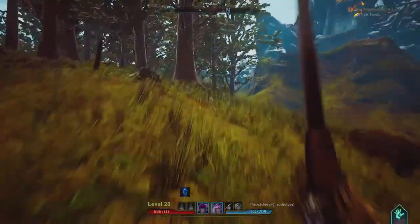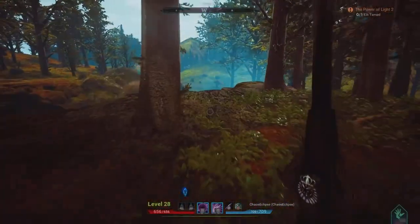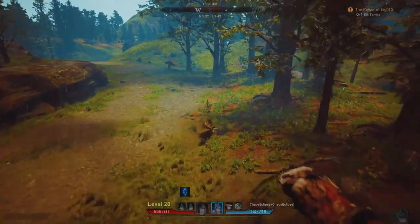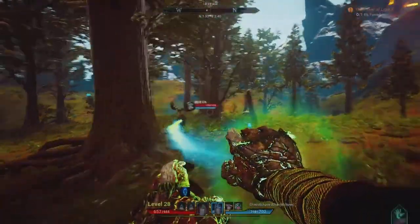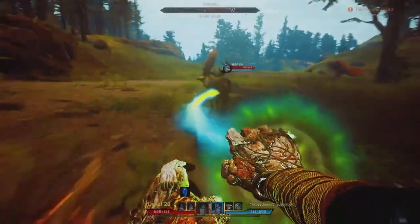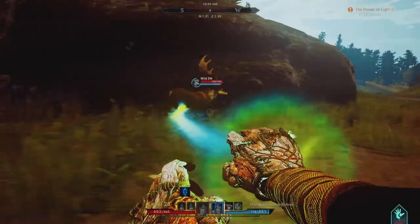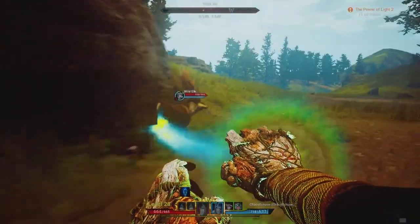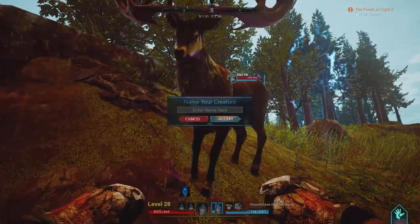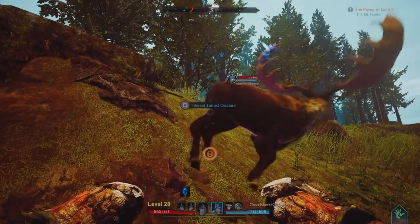Now we just need to find an elk and do the same thing — then I think it's a bear after that. There's an elk — come here, she'll run from me. As you can see when it went around those trees it automatically stopped doing it. That is because it's line of sight — you have to have line of sight on it at all times. There we go! We'll name you Ted.